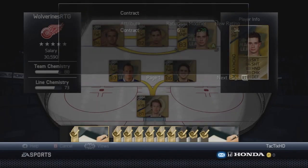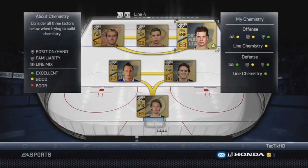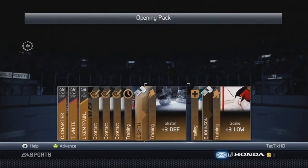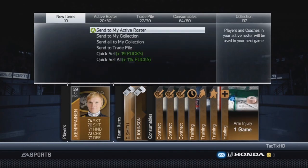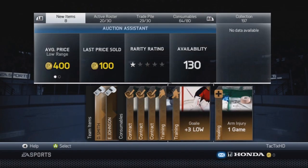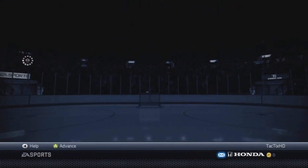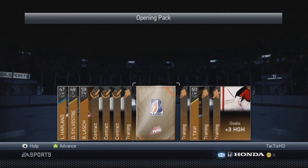How's it going guys, TacticsHD here for episode 22 of my NHL14 Hockey Ultimate Team Road to Glory series. I just added Mason Raymond to the 4th line with a right wing card, joining Andrew Cogliano and Darren Helm. All three players have 89 skating, making this a very fast 4th line. I'll definitely be using them on the penalty kill with a 3-man setup, trying to catch the team on a bad pass and get breakaways.